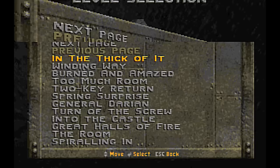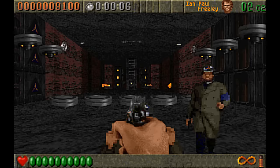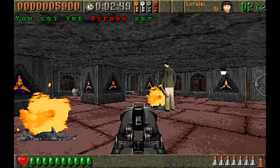Bosses are also a large part of Dark War. The guards are fun enough, especially ones who pretend to be dead but then get up when your back is turned, but the end-of-level enemies — such as General Darien, played by Steve Maines — said cool things like, 'They'll bury you in a lunchbox.'